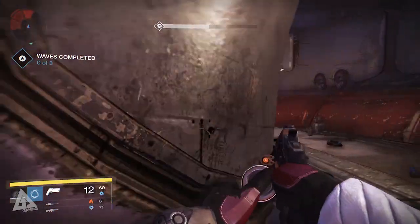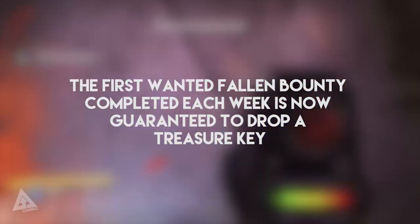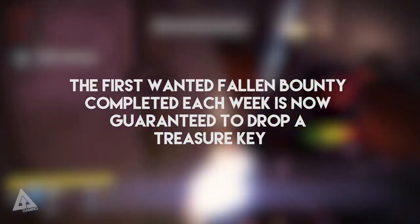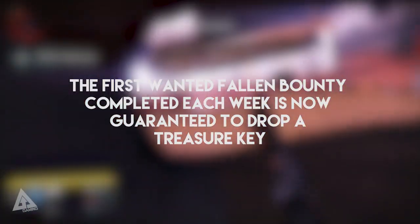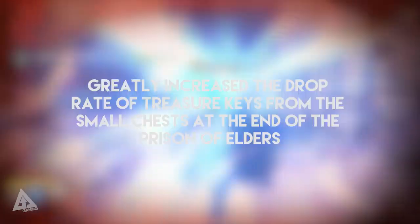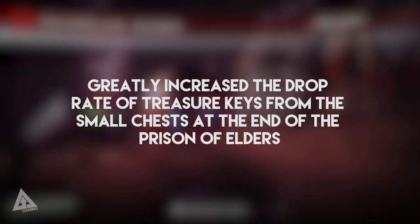This update clearly indicates that Bungie is indeed listening to everything we say. First up, the very first wanted fallen bounty completed each week is now guaranteed to drop a treasure key. So if you go to Petra Venge and pick up one of her fallen bounties, the first one you do each week is guaranteed to drop a treasure key. Bungie have also greatly increased the drop chance for treasure keys from the small chests at the end of the Prisoner of Elders.